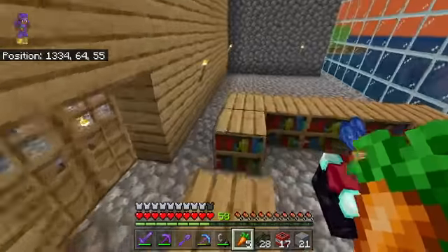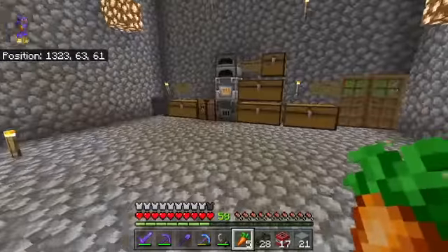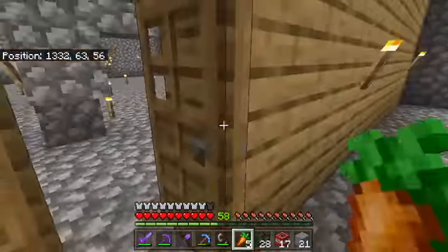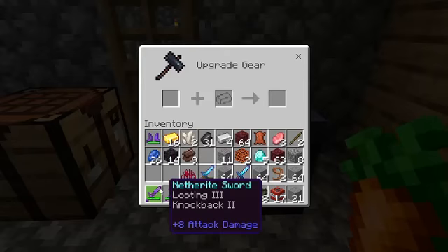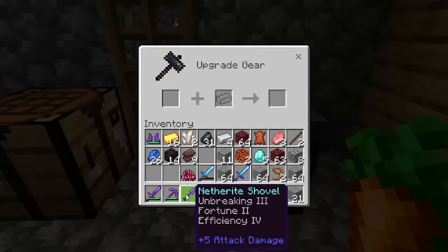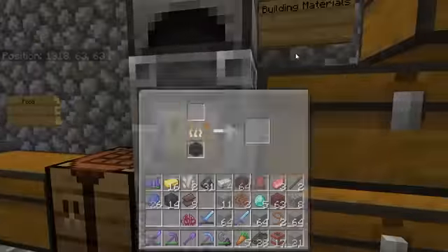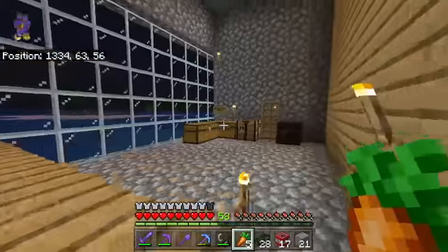That's the full guide. Netherite is a bit better than diamond overall. To summarize: go to Y level 15 in the nether to get ancient debris, come back and enchant your diamond armor, make the netherite ingot, then put your diamond armor and the ingot into the smithing table to convert it to netherite — just like we did with the shovel. Those are the three mining techniques — choose as you wish. If this helped, please like and subscribe and look out for future content. Thank you.